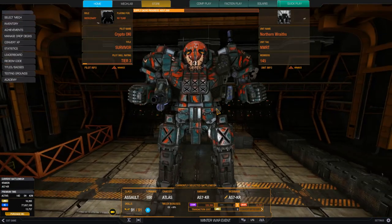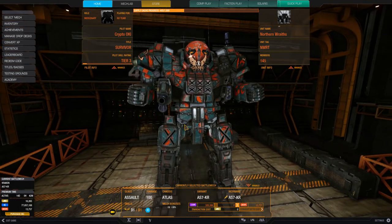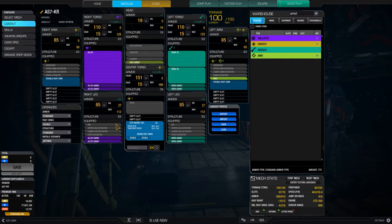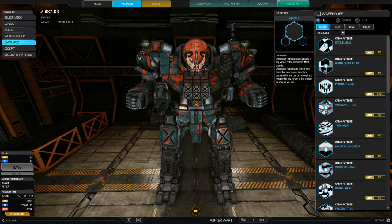This is about MWO purchasing of colors and customization. I've got about 1600 MechWarrior credits and I want to spend about 6000 or less. They've got a couple of sale promotions going on right now, so I'm gonna take advantage of that. First thing you do is come to Mech Lab, and then I'm gonna go into Camo Specs — that's the camouflage specs.